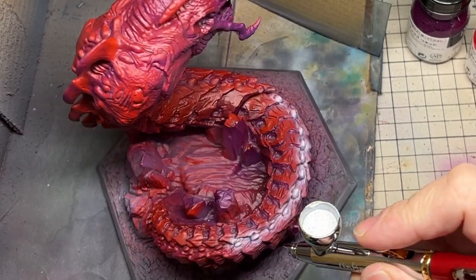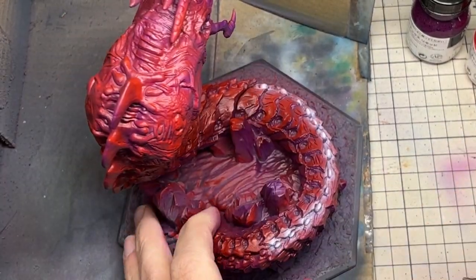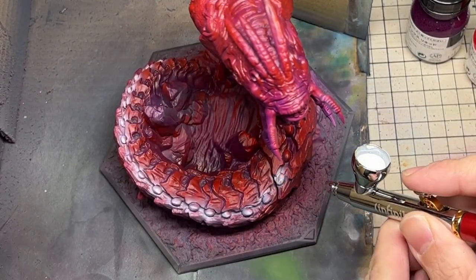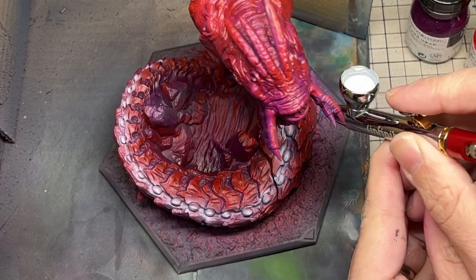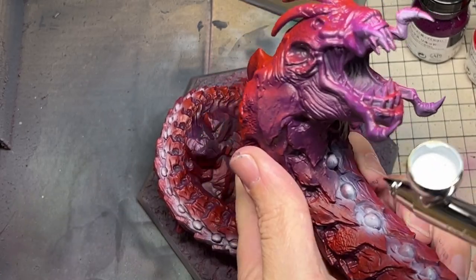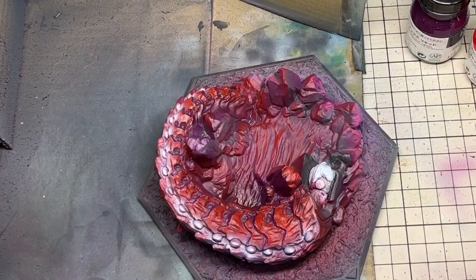A great contrast to red is green, but spraying green directly onto red would make a really dark brown as the colours are at opposite ends of the colour wheel. Instead, to really get the green to shine, I began with white to create points of light that we could later tint green and keep them vibrant.